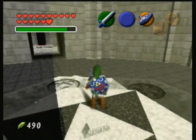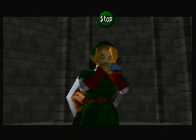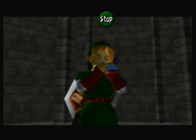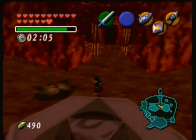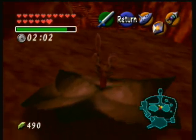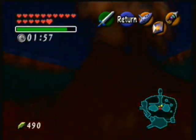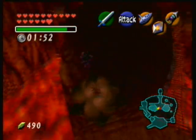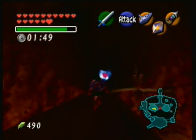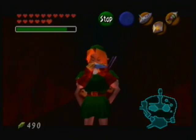Now that we're an adult we can go back to those magic bean locations that we planted earlier and use the plant. We're going to go to Death Mountain Crater. Now we're back here - this is where I planted the bean earlier, and now as an adult it's sprouted into a full plant and we can use it to get up there. There's a convenient heart piece up there, so we're just gonna ride all the way up and there we have it - another heart piece.